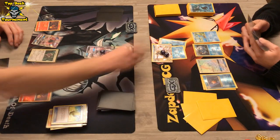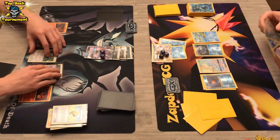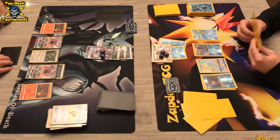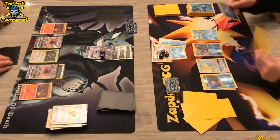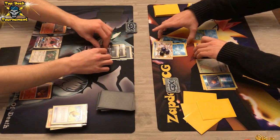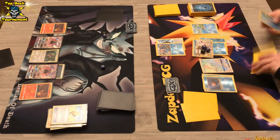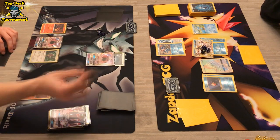No backup. He does have an energy on Tapu Lele, so maybe he can grab a KO on a small Pokémon or something else. We see another Greninja on the Greninja player's bench — I think this will be the game where he just goes for Shadow Stitching and another Giant Water Shuriken. 60 damage on DarkraiGX, and he's going to retreat into this Greninja, give him Splash Energy, and go for Shadow Stitching to preserve his Greninja Break.